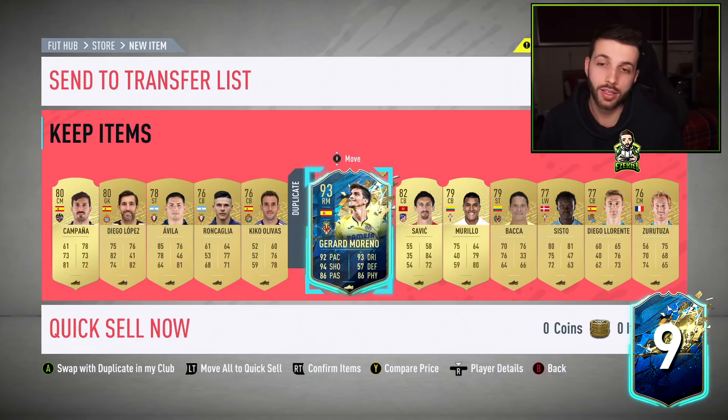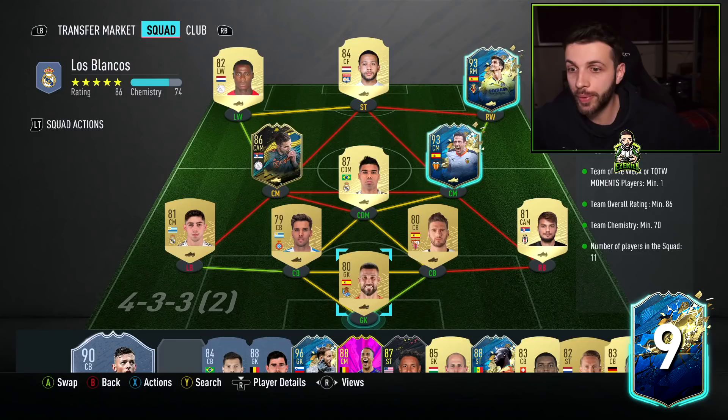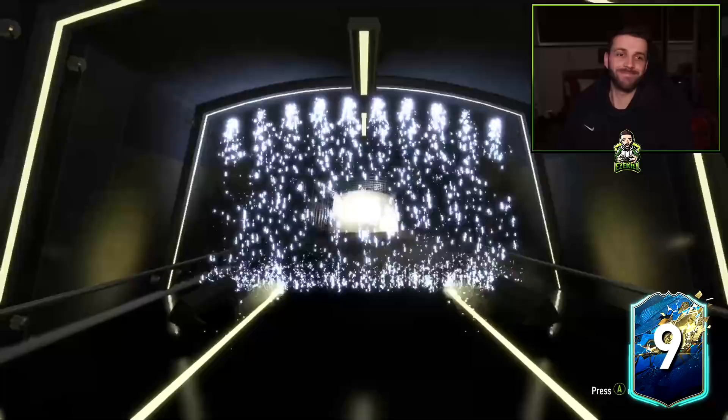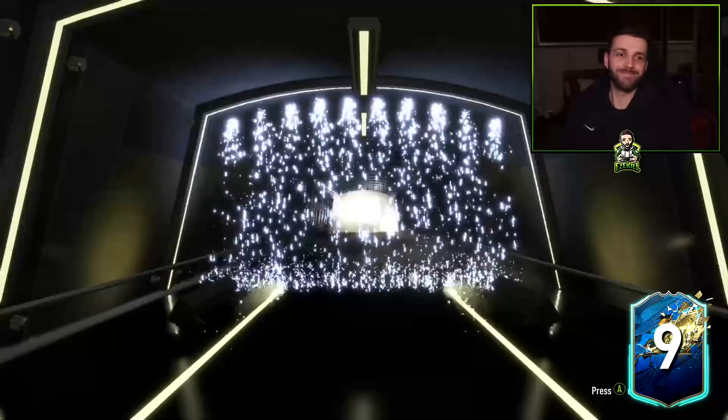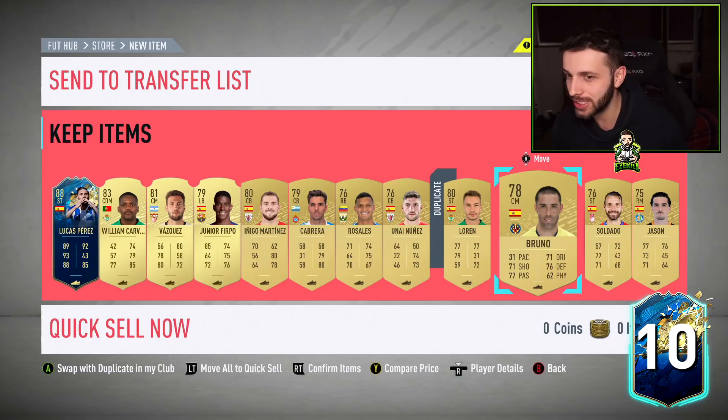We've completed half of the Eder Militao SBC just from the fodder and duplicates we're getting from the La Liga packs. The last squad costs about 250,000 coins, but we've got a few packs left — we might be able to pack some good stuff. Oh yeah — we had a duplicate Moreno, good start! Another one — Spanish — it's not Moreno, it's Perez again but we've already sent him off. What a pack opening — I've literally spent 200k and broken even with all these Team of the Season cards!